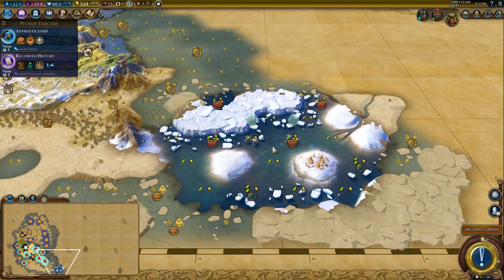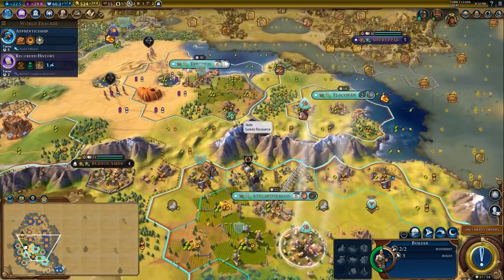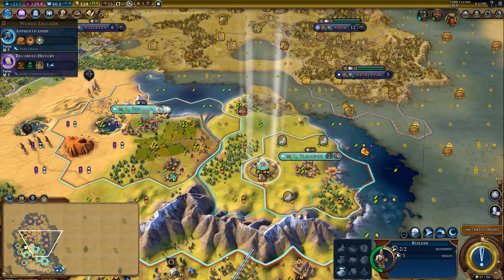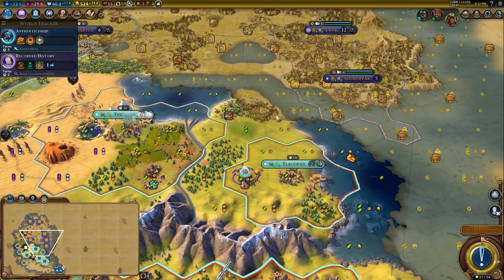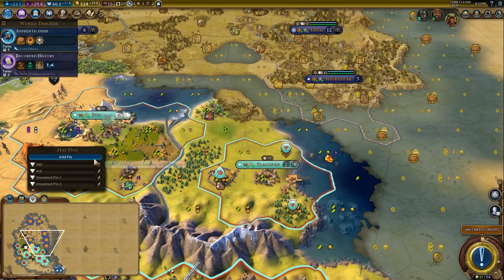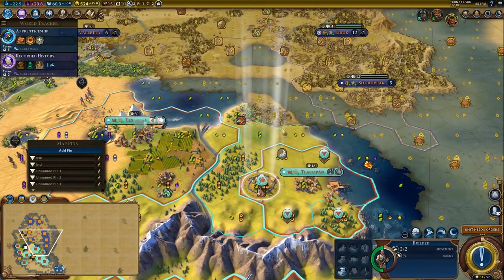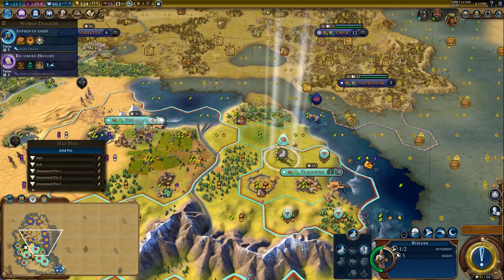I need him to come forward, so I might try to get him to come at me. I think this right here is going to be a district, this is going to be a district, and this is going to be a district. So then I can fill in the rest of this area with farms and stuff — just a bunch of farms in and around here to get this city to grow a bit.